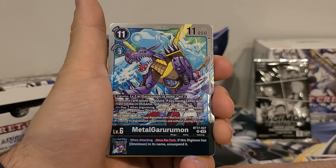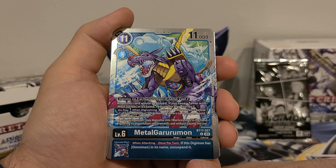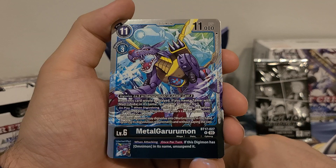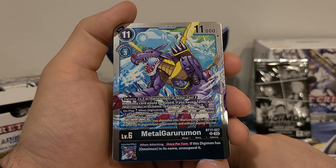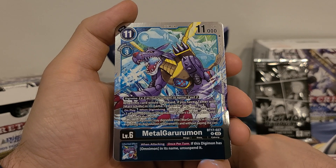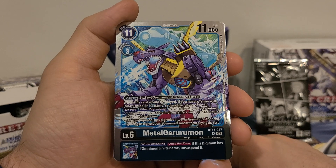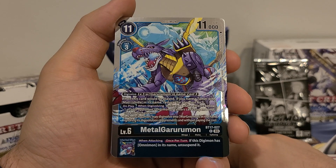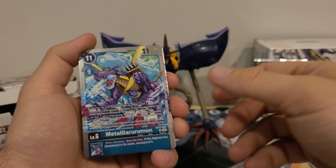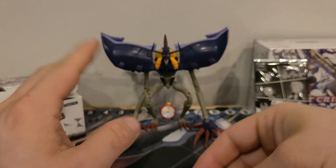And we got MetalGururumon: 11 play cost, 3 digivolution cost, 11,000 DP. Digivolve from level 5 with Gururumon in its name for a cost of 3. When this card would be played, if you have a tamer with Matt in its name, reduce the play cost by 3 — just like the WarGraymon we saw. On play or when digivolving, activate one effect: one of your opponent's Digimon or tamers can't suspend until end of their turn, or one of your Agumon may digivolve into WarGraymon in hand ignoring digivolution requirements without paying the cost. Inherited effect: when attacking, once per turn, if this Digimon has Omnimon in its name, unsuspend. So yeah, this one's definitely working with WarGraymon; otherwise I wouldn't even put it in the Gabumon deck because that other effect's kind of meh.